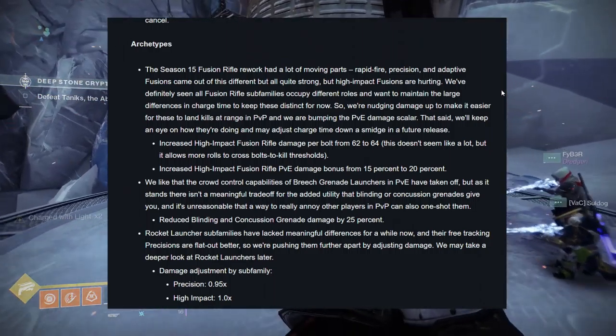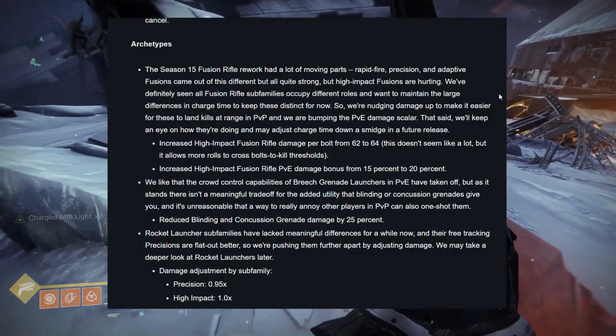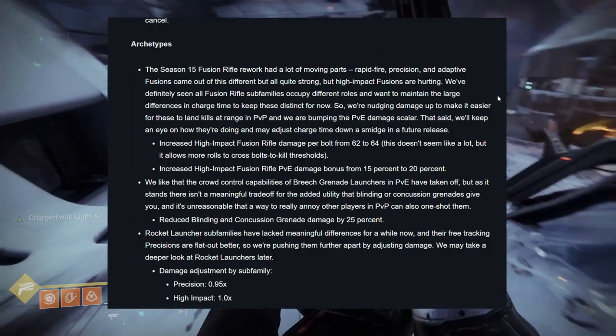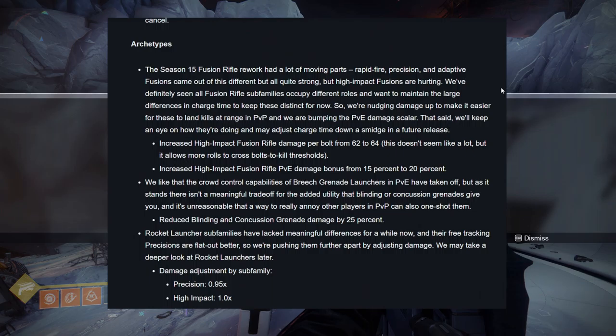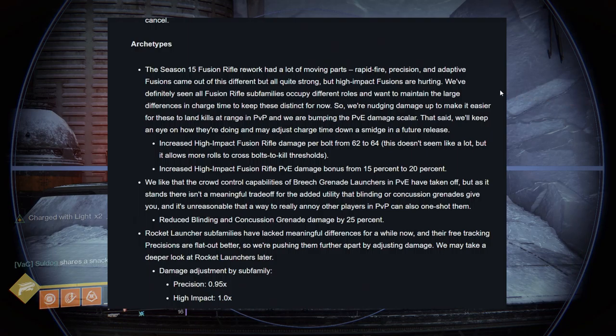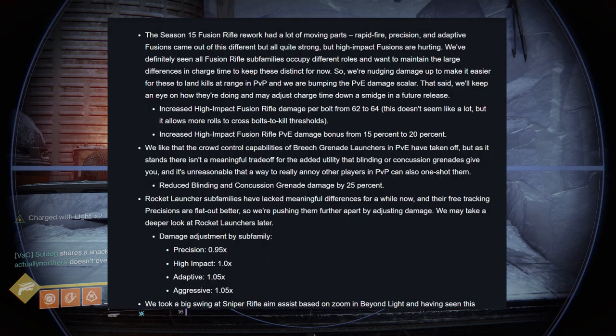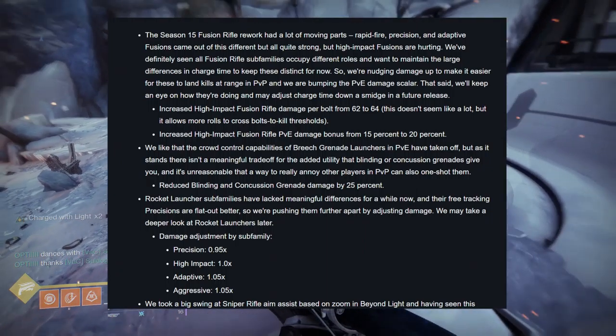Season 15's fusion rifle rework had a lot of moving parts — rapid fire, precision, and adaptive fusions came out quite strong, but high impact fusions are hurting. Bungie is nudging damage up to make it easier for high impacts to land kills at range in PvP. Increased high impact fusion rifle damage per bolt from 62 to 64 — this allows more rolls to cross the bolt-to-kill threshold. Increased high impact fusion rifle PvE damage bonus from 15% to 20%, which is pretty cool — especially for weapons like Glacial Chasm if you had the god roll with Subsistence and Reservoir Burst.